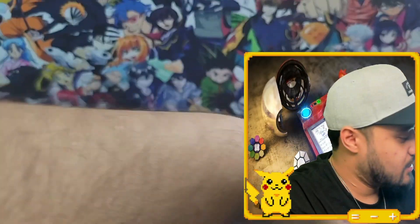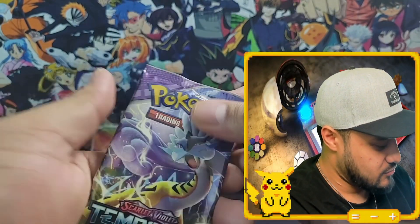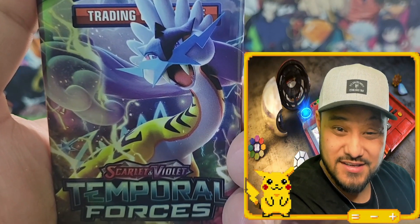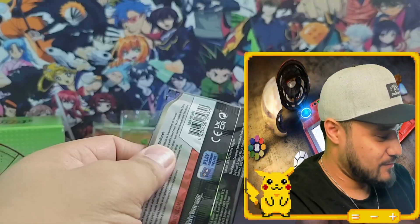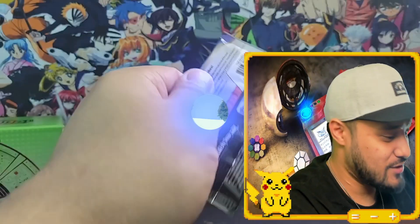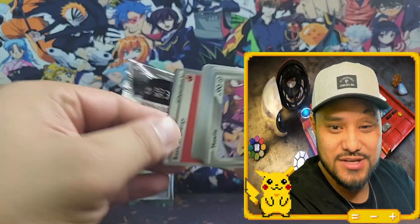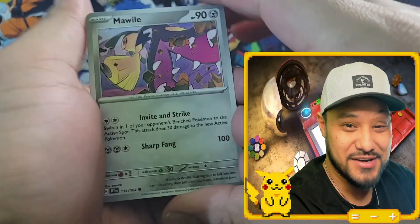Now I'm going to be pumped because we're going to get a spectacular pull, right? Raging Bolt. That looks so funky — it doesn't look like he should be like that. It looks like his head was attached to another Pokemon's body. You know how you do that with your action figures? You would switch the heads with bodies and all that? That's what Raging Bolt looks like — his head should be on another body.